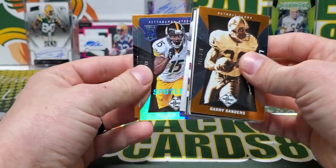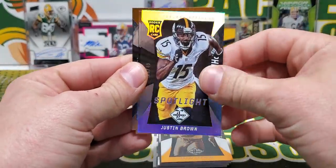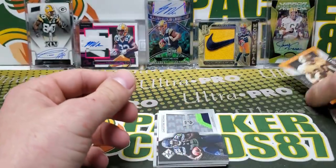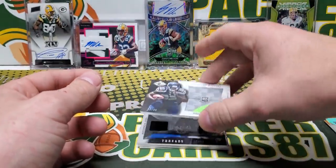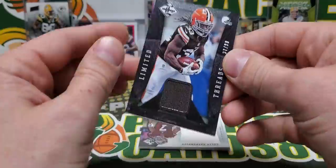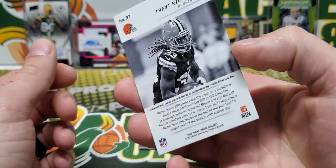What do we got on the bottom here? Justin Brown Spotlight. Flacco, Dwayne Bowe. Barry Sanders Legends out of 349. Christine Michael rookie patch — chunky rookie patch out of 99. Trent Richardson out of 99, Limited Threads.